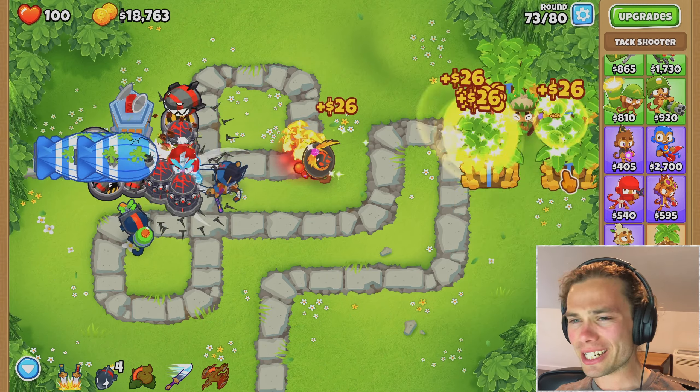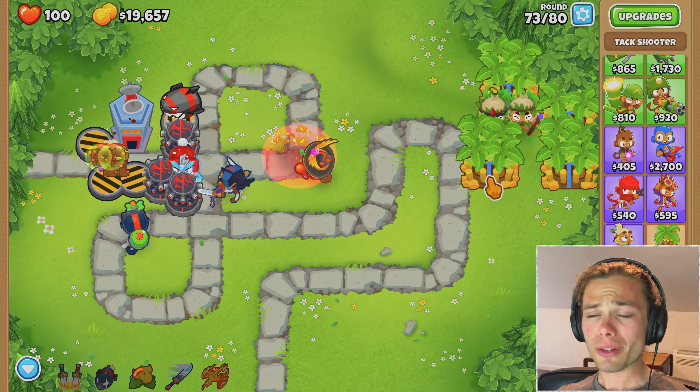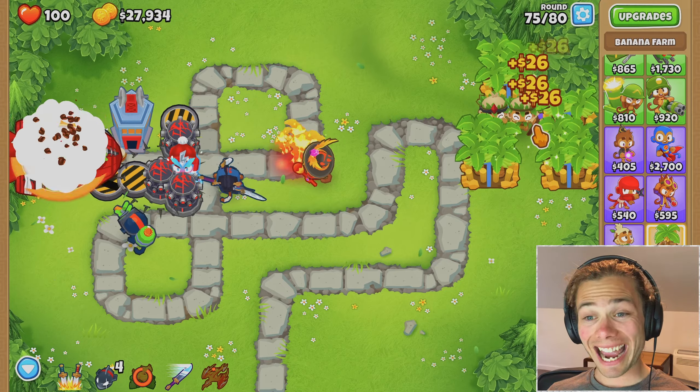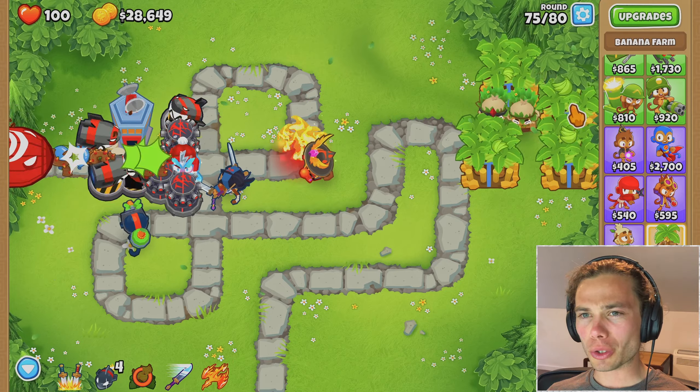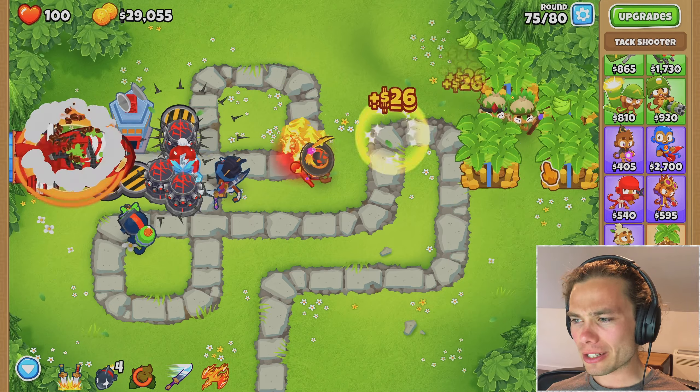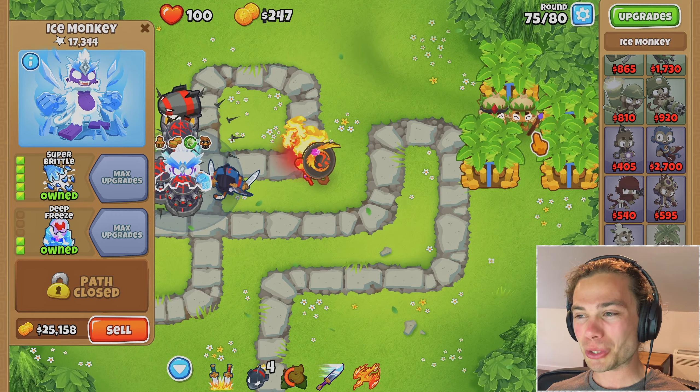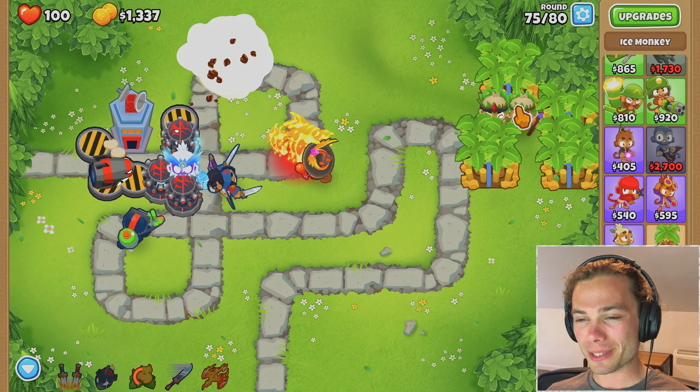Well then, 25,000, two abilities to be used. 28,000 just like that. It is so close — I should be able to get it, maybe even by the end of this round. I could get the tacks before. There it is — super brutal. Absolutely ruthless towards all those moabs now.